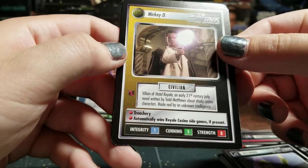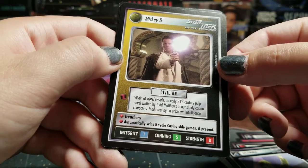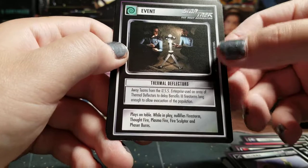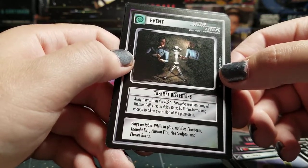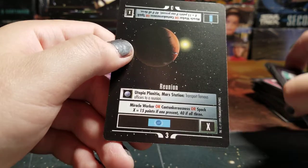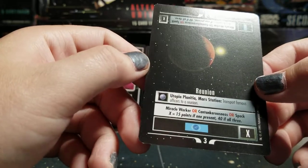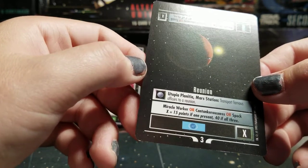Billion of Hotel Royale — an early 21st-century pulp novel written by Todd Matthews about shady casino characters, made real by an unknown intelligence. Automatically wins Royal Casino side games if present. Thermal Deflectors — plays on table, while in play nullifies Firestorm, Thoughtfire, Plasmastorm, Fire Sculptor, and Phaser Burns. And Reunion is a rare — used in quite a few decks. People make decks around Miracle Worker, Contankerousness, or Spock, and you get 15 points if one is present and 40 if all three.